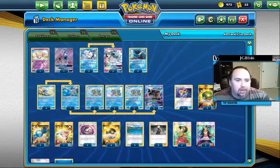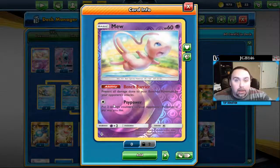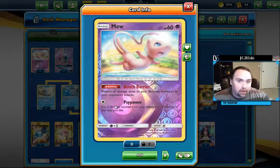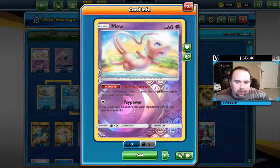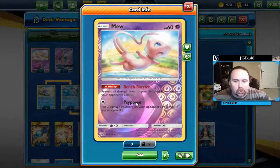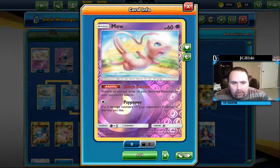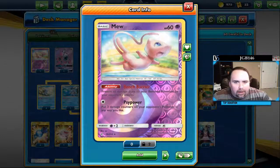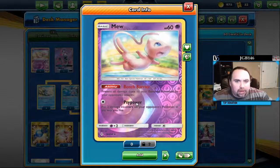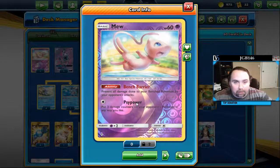First off, we've got Mew. Mew is there for bench barrier and psi power. Mew is a great card, particularly in any deck that is susceptible to spread — Mew helps. You want to have a large bench with Blastoise most of the time. So if you're up against a spread deck, Mew is going to help you there.